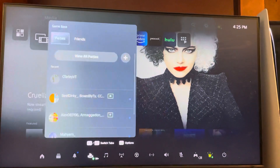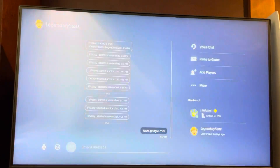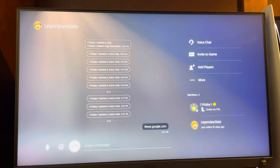Hit the PlayStation button, go to Game Base, press options, select your friend you want to talk to, and then just select right here a screenshot and you guys can select a screenshot to send to them. Hope you guys enjoy this tutorial. Peace.